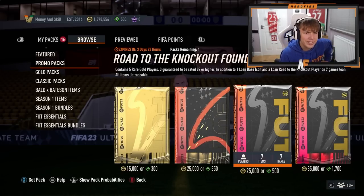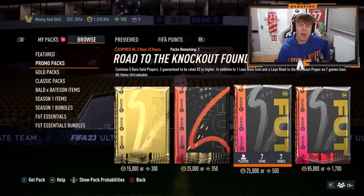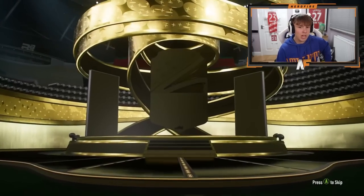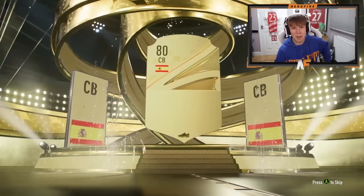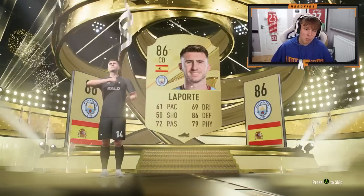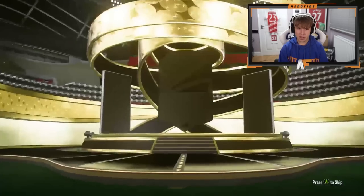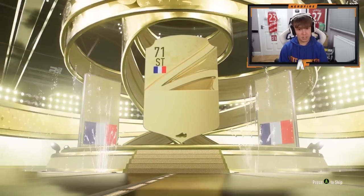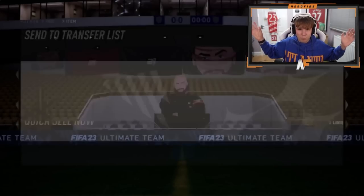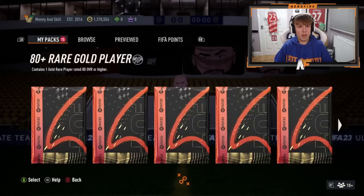Aston's got the 500 FIFA point pack - he is doing this one. Spanish center back - it's Lapor - not the greatest walkout. He's also got the mega pack from the SBC. Boards at least - France striker - I thought it was going to be a fake walkout like Mbappe but sadly not. Now 15 upgrade packs - I'll show you the best ones.